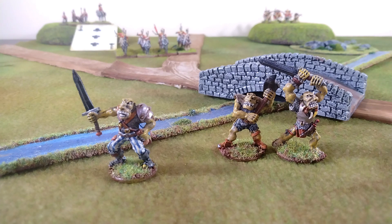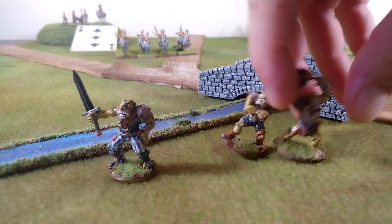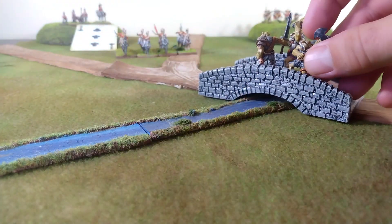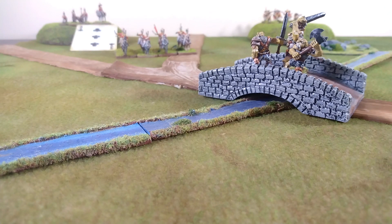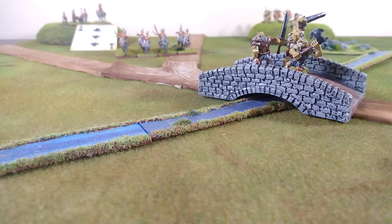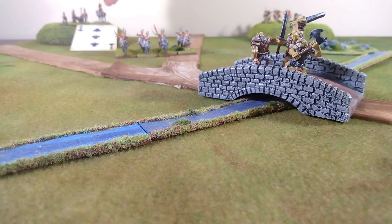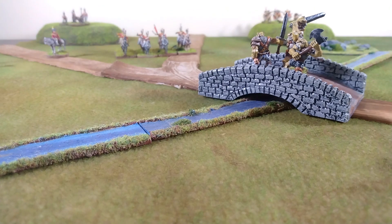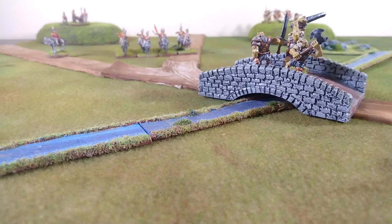The troll brothers have no missile fire, but they roll d12 in melee, and their defenders have to re-roll wound rolls made against these big boys, who start up on the bridge. They say 'you boys come to pay the toll?' Of course, the British are servants of the king and this is the king's bridge, so they ain't paying no toll. Unfortunately for the British, the troll brothers are not alone.